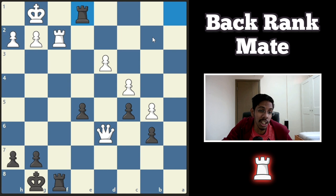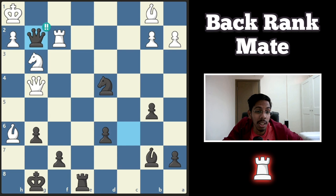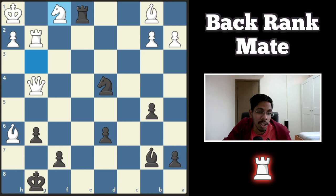Another example — black to play and win. You want to make this rook go in and deliver a mate, but the knight will protect it, so you need a distraction. The best way to distract is to sacrifice the queen. Rook takes, and now check — no one can defend the king. The knight goes, the knight dies, and the king cries.